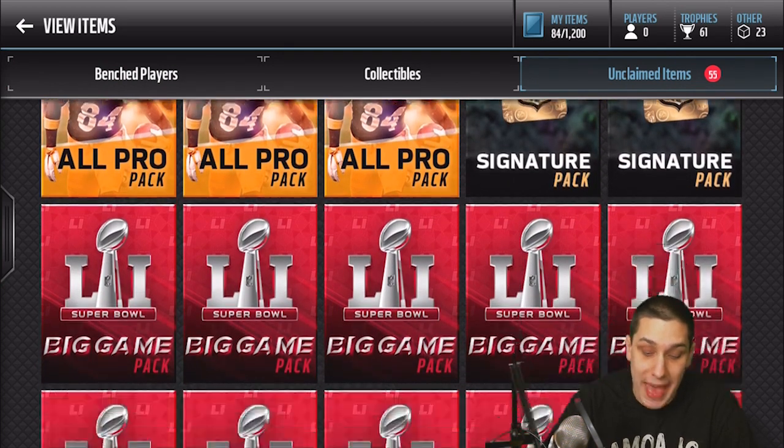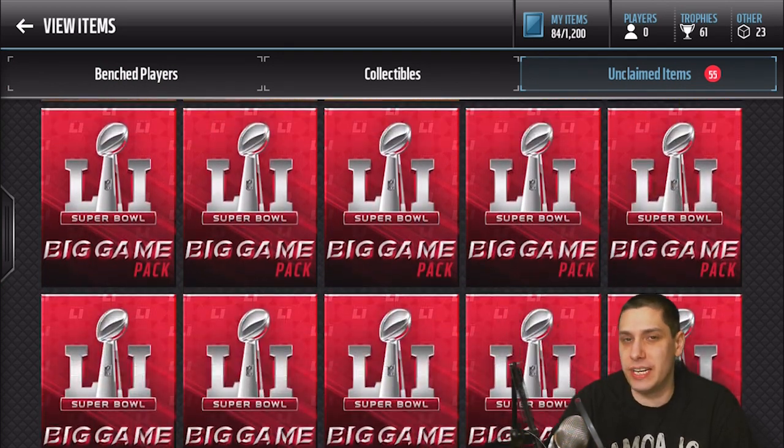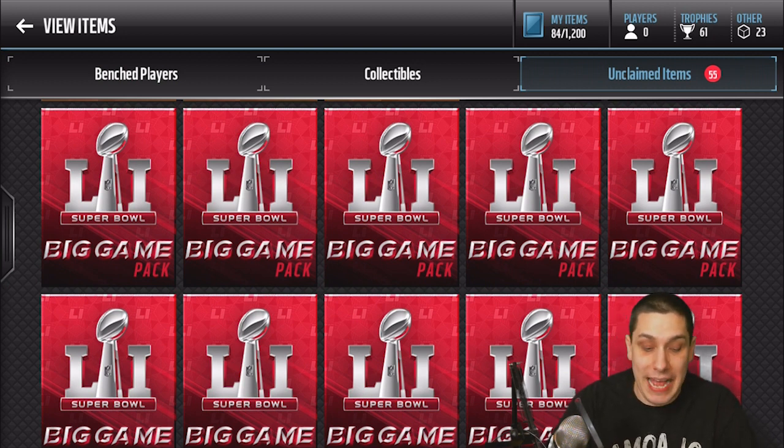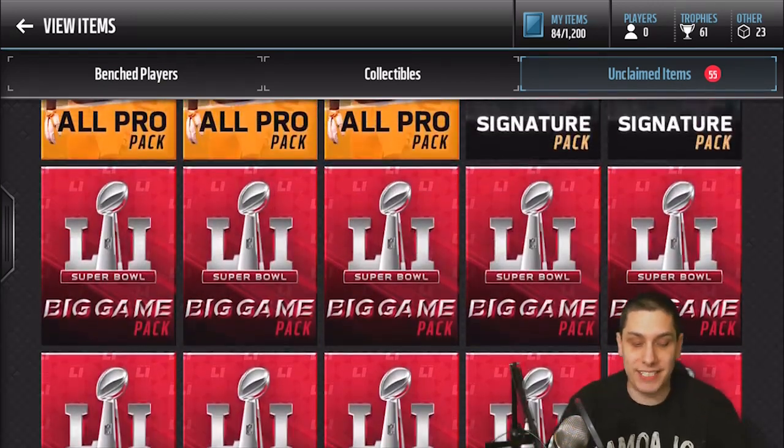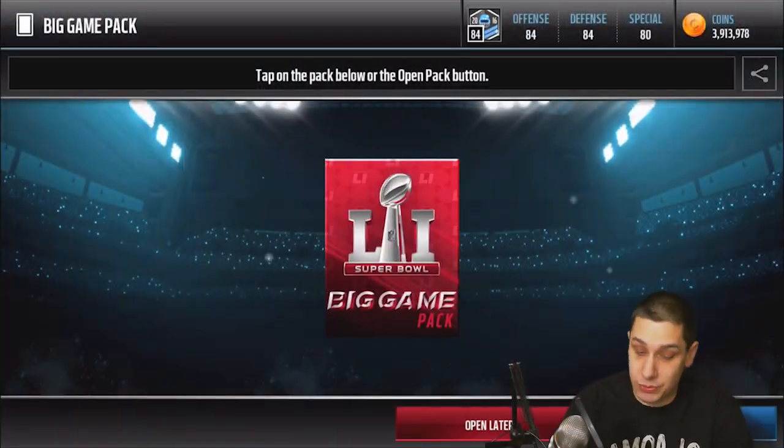Right off the bat you can see we have saved up about 15 large quick sells, some all pro packs, and some signature packs still saved. I'm holding onto those signatures — I'm hoping they put out a new line of signatures and then maybe we can do like a guess who or something against Chase, Ryan, or someone like Madden Mobile Gods. But right now we're gonna open up all 30 of these big game packs. Let's get right into it.